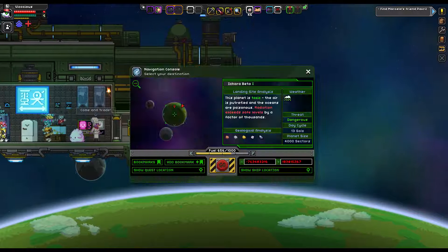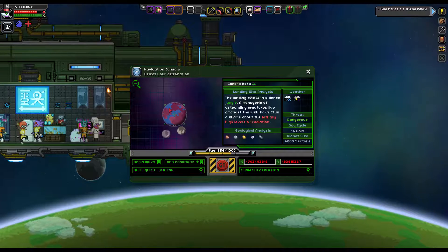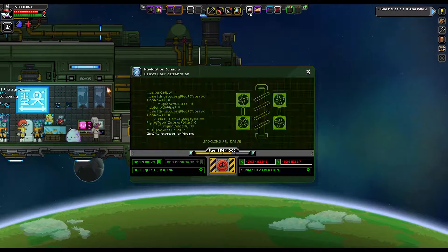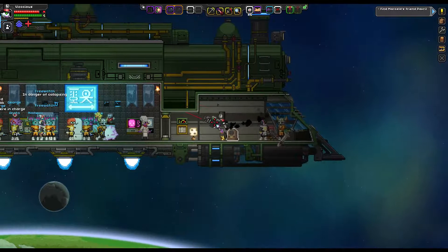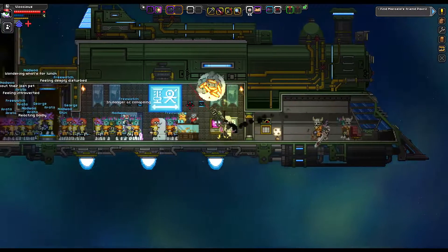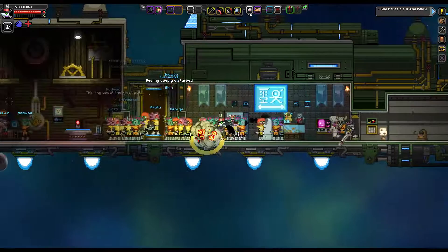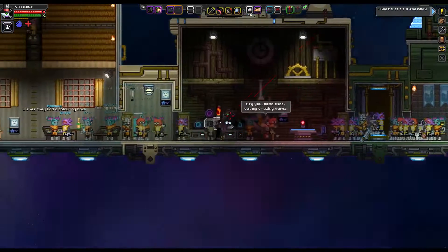Let's try to pick a little bit more of an exciting planet. Some of them are just kind of like a swampland with absolutely nothing. This one will be a little bit more interesting. And once again, you've got to wait for your ship to get there.